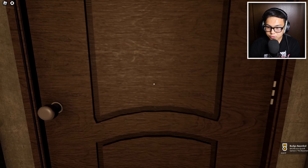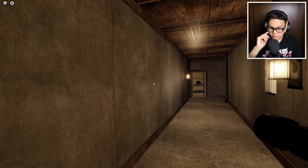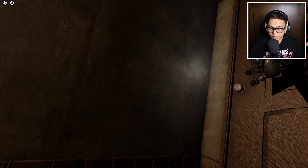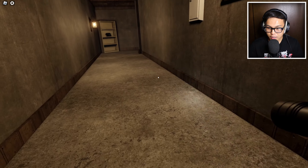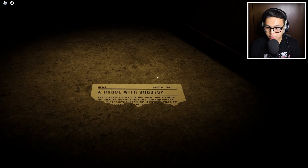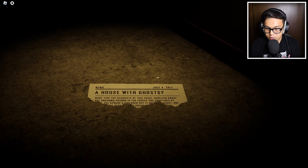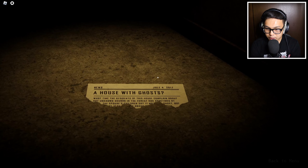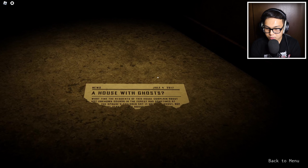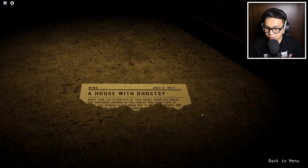Hurry up, go out. Just standing there - oh okay, something's gonna happen. Oh my god, he's breaking out, run! What are you doing just standing there? Oh, the dude's dead - he escaped a house with a ghost. A house with ghost - the residents of this house complain about unknown sounds in the forest and the children say... I can't read that. They think it's ghosts but no, it's Freddy. All right guys, that was pretty good - we completed it within like seven minutes.